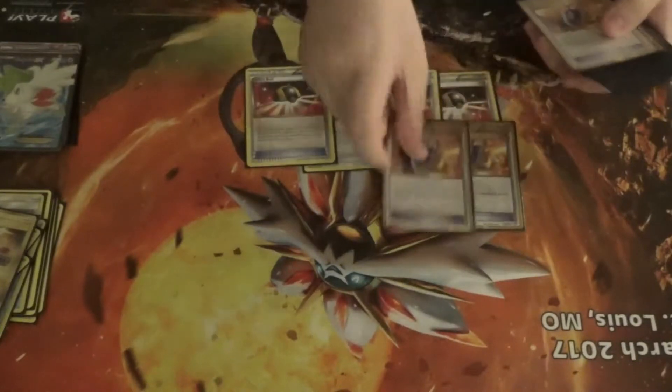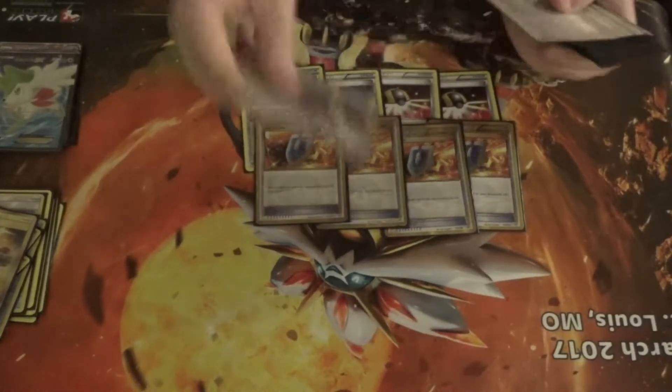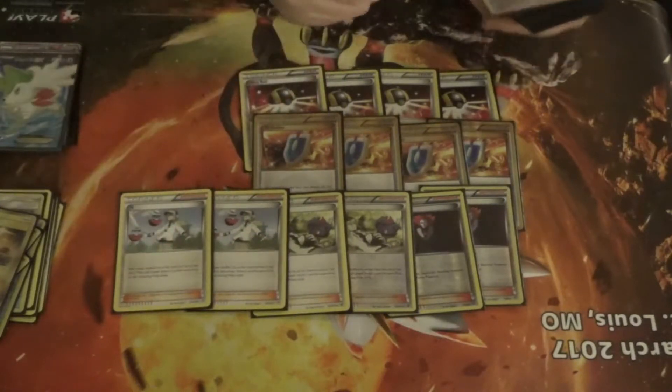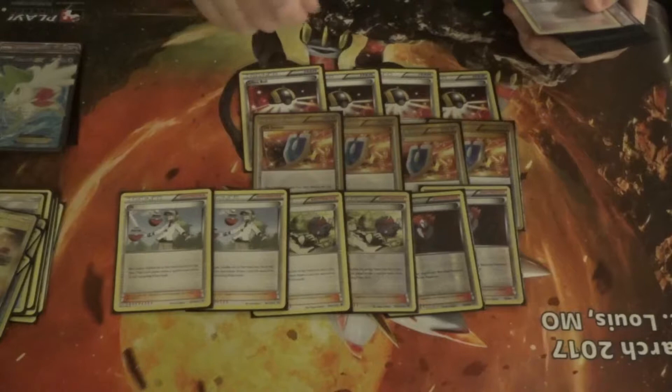I play four Ultra Ball, four VS Seeker, and two Lysandre. I'm playing four N because Sylveon is a deck right now and its Magical Ribbon attack is very dangerous, so I can use N to shuffle back whatever they searched.